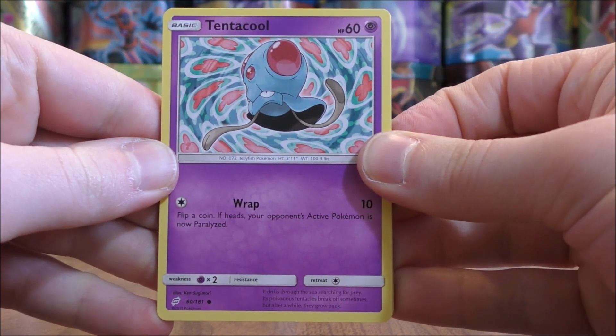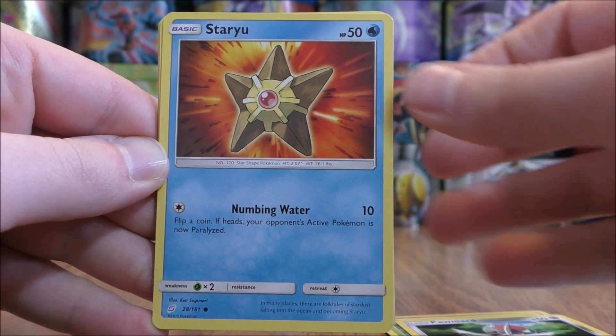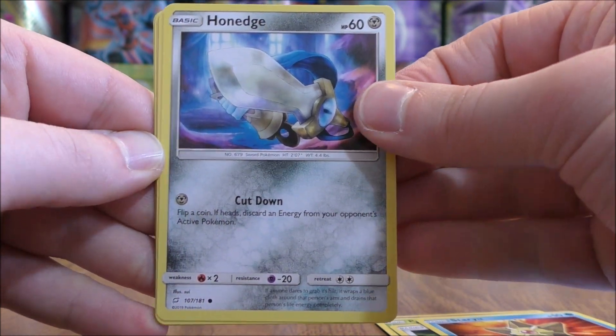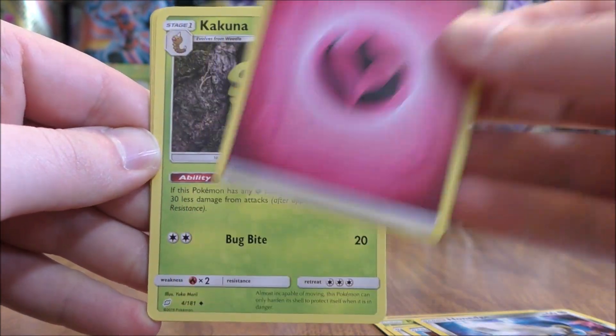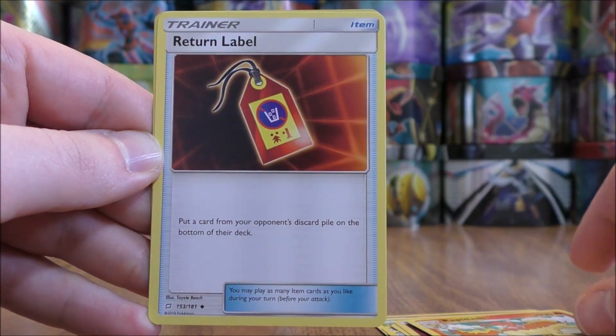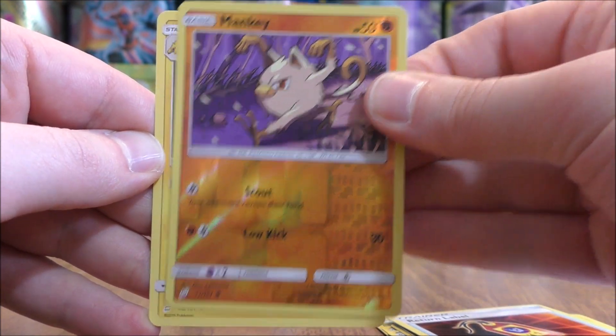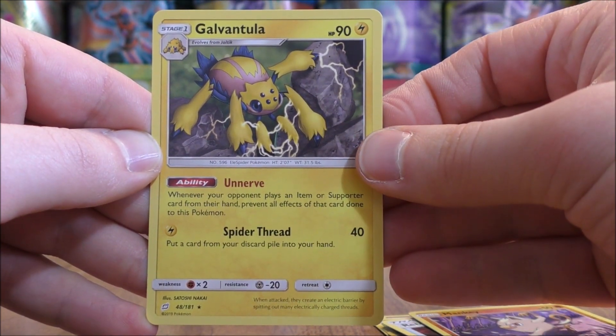Tentacool starts this pack, then Paras, Pawniard, Staryu, Honedge, Fairy-type Energy, Kakuna, Rapidash, Return Label. Reverse holo is a Mankey, just a common, and the final card is a Galvantula.